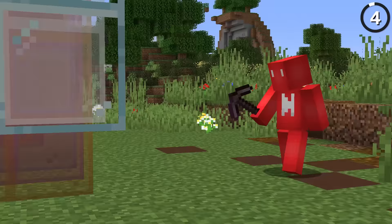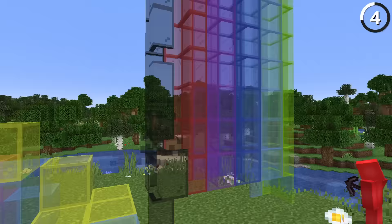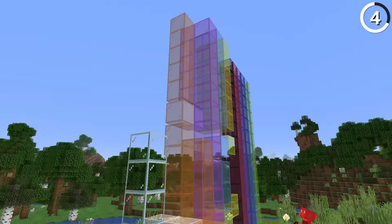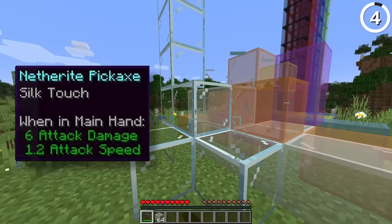With realistic block physics, glass is not as good of a building block. Now if you were to build up a large tower of glass, or even just leave some glass blocks hanging out in the air, as soon as they fall to the ground they'll shatter on impact. And as you'll notice, the same now happens with leaves too. Which in both cases makes sense, but you'll want to be extra careful to have a silk touch pick ready to harvest these when you can.